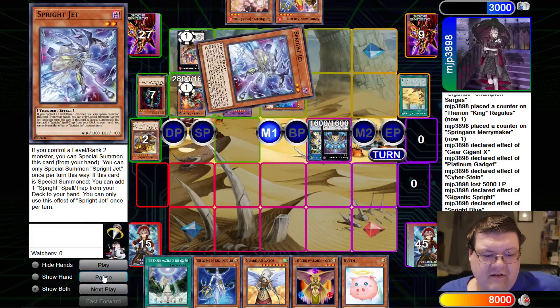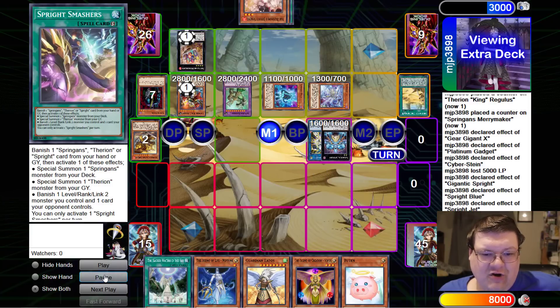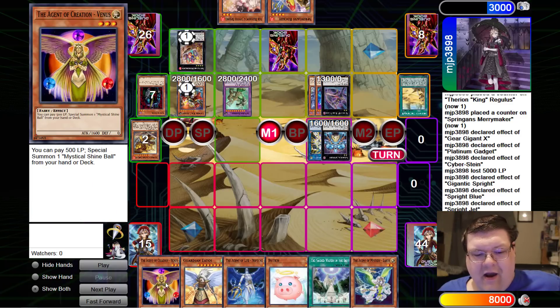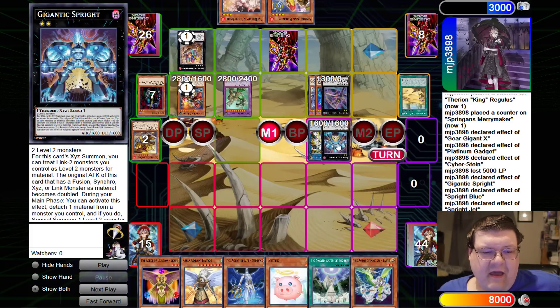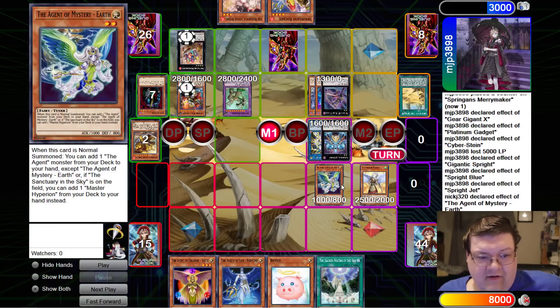Out comes the Blue into the Jet. Smashers into the Degen and the set. So we have to play through Regulus, smash through the Exterior, beat the Degen Buster, and get through the Gigantic Sprite.